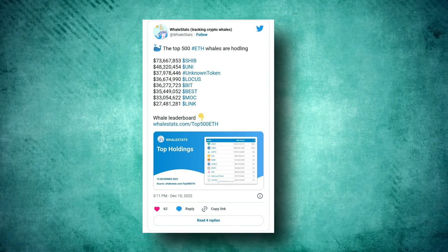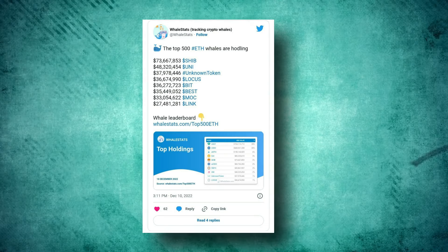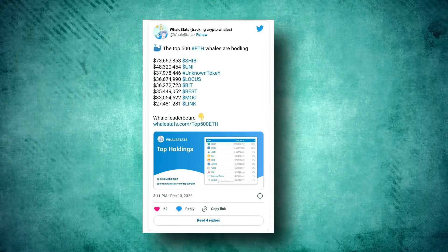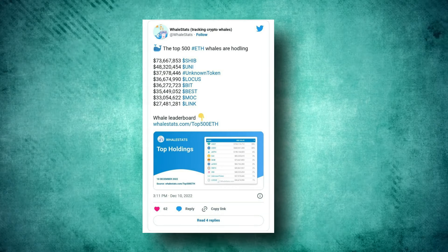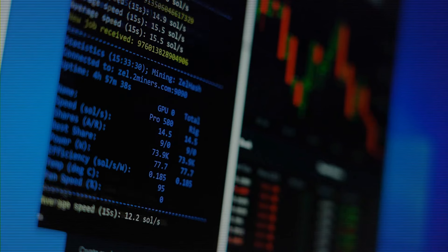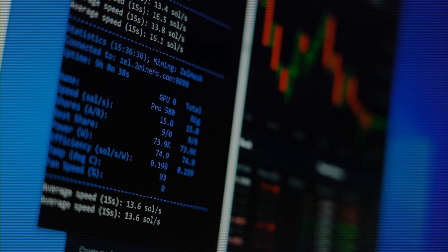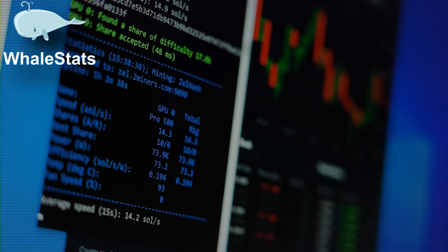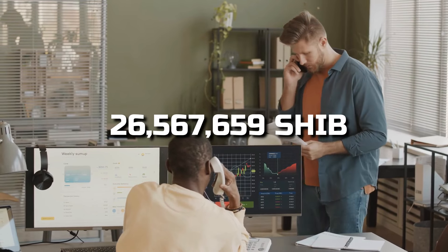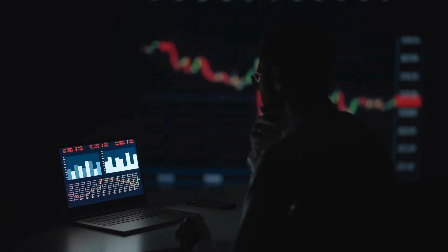Meanwhile, the transaction volume of SHIB spiked on Thursday and Friday, as shown by a chart on the Whale Stats website. On December 9th it reached a high of 26,567,659 SHIB. Whales continue to keep acquiring SHIB.